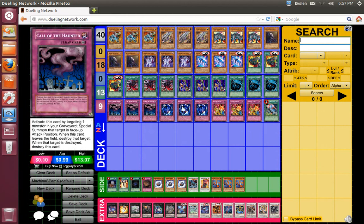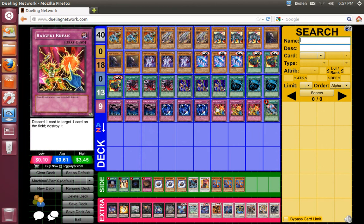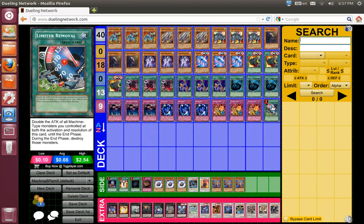Bottomless Trap Hole, MST, Compulsory Evacuation Device, Red Screen, Recursive Bridge — usual staples, you know what to do with them. Lightning/Limber Removal — that's the win condition.